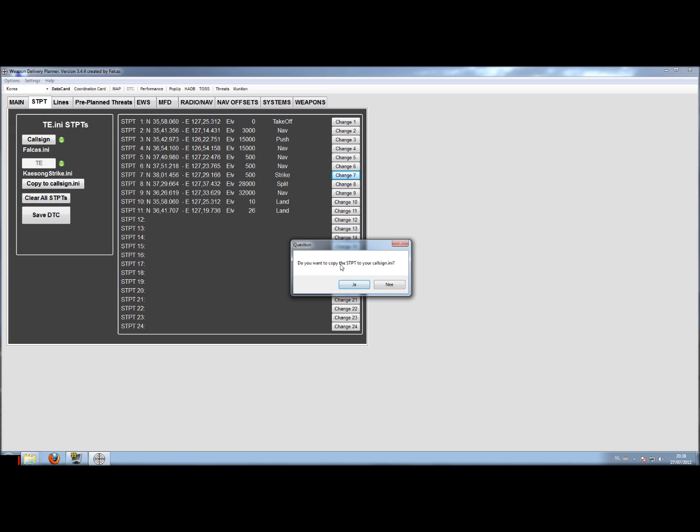After a change you'll also get a question if you want to copy this to your callsign.ini — in this case I don't need to do that. This tab is mostly for information, because changes to the steer points are hardly made here, or they are made at a different part of the program that I'll explain in a later part. Keep an eye out for those red and green buttons — if you see a red button, just save the data transfer cartridge and you're always safe.